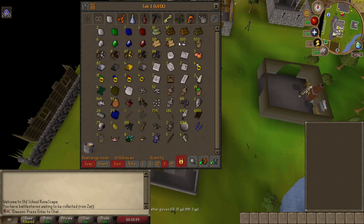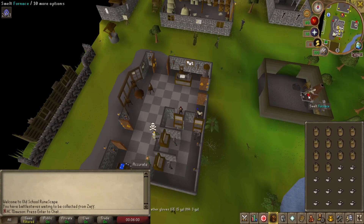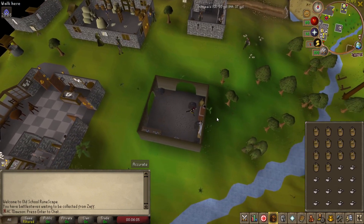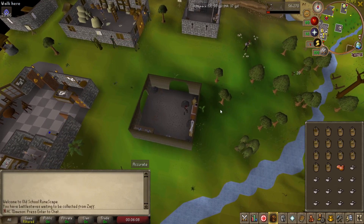I ended up buying about 500 buckets of sand and 500 Soda Ash. I wanted to get some glass blowing going on — it's really fast XP once you get all of it made. But this is the beginning of it and I'll catch you in a second.